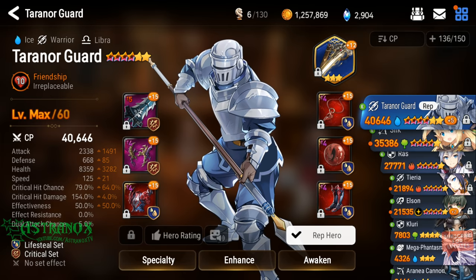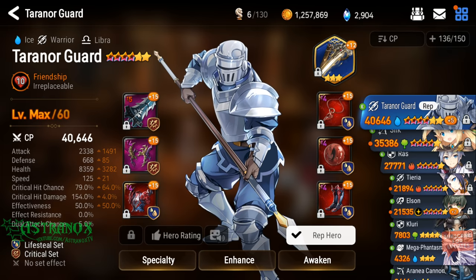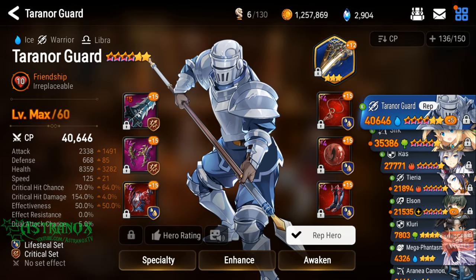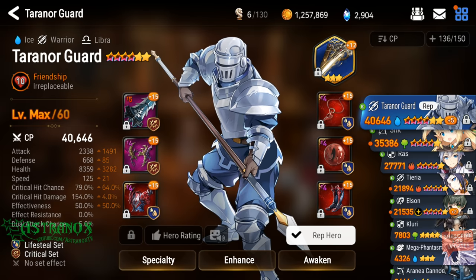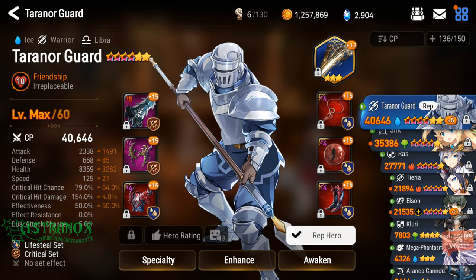If you want to do it with the same setup, you need the lifesteal for Turn Our Guard to survive. If you don't go lifesteal, you're gonna need someone to tank — maybe Elson — and bring some healing, or someone else tank with the lifesteal set. Anyway, this is my setup and it's working out for me — very free-to-play friendly.